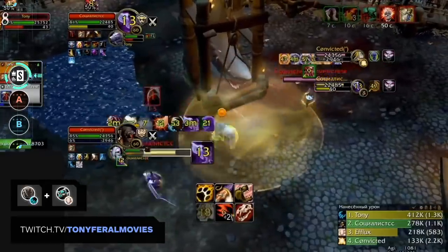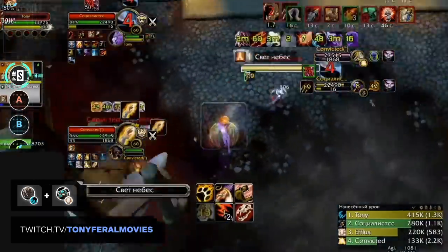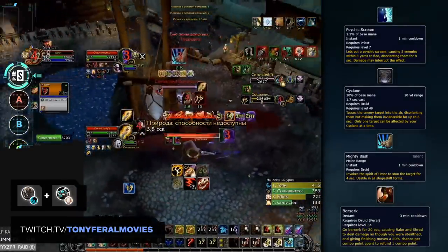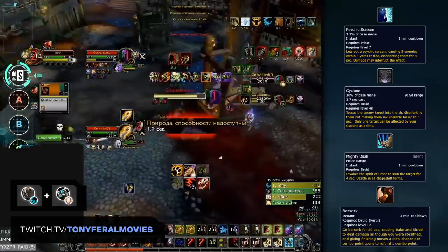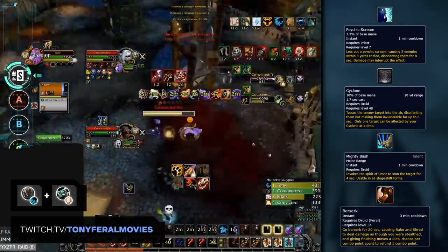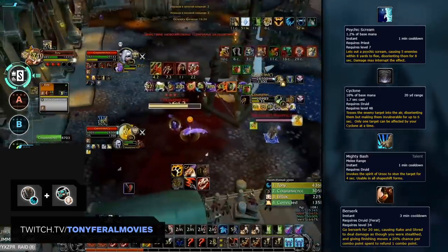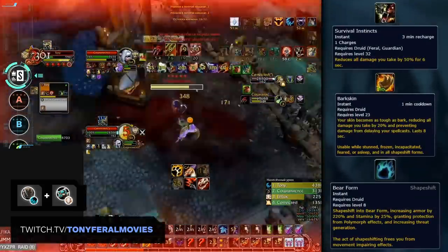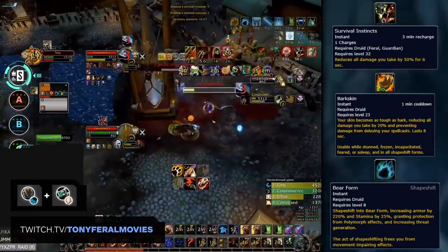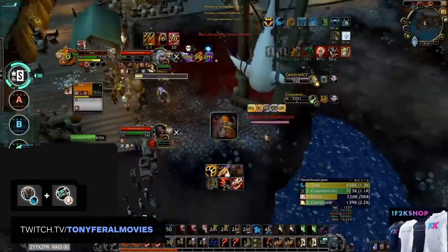The second S tier comp is Disc Feral. This comp is extremely strong right now due to the high spread pressure Ferals can create by bleeding both enemies. On top of the double bleed playstyle rotting your enemies down, Ferals also have very strong burst. If timed well, a Feral Disc can fear or cyclone the enemy healer, use Berserk, stun the DPS, and completely blow up the DPS with the Disc assisting with extra damage. Feral Druids also have an amazing defensive toolkit with Survival Instincts, Barkskin, Bear Form, and the ability to shift slows, allowing them to easily escape from many scary situations.